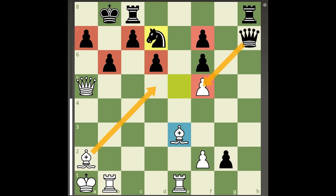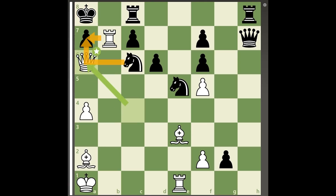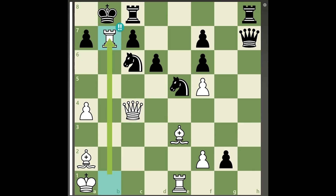The only way for white to win in the starting position is by playing the brilliant move rook takes b7 check, sacrificing the rook to fully open up the b-file. Since refusing the rook sacrifice simply allows queen to a6 and black has no defense against the mating threats on a7, black plays king takes b7.